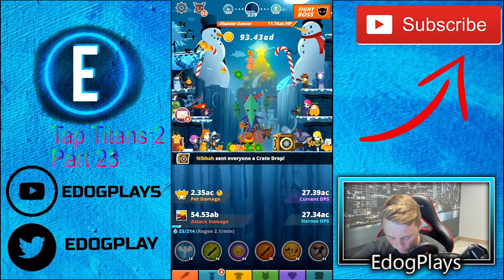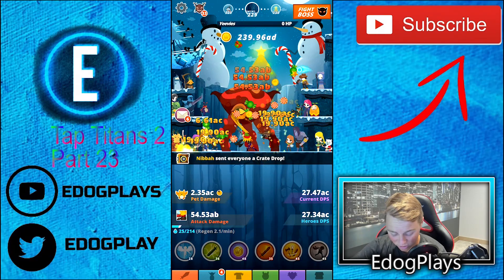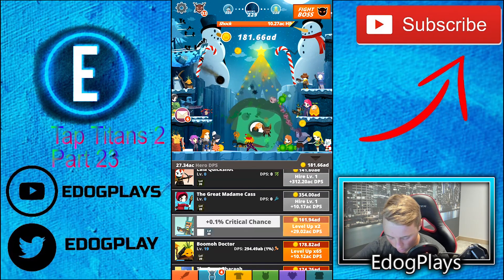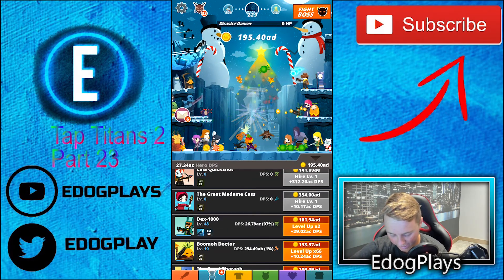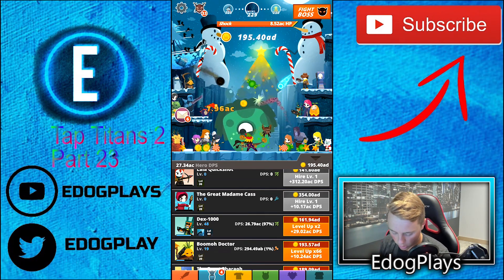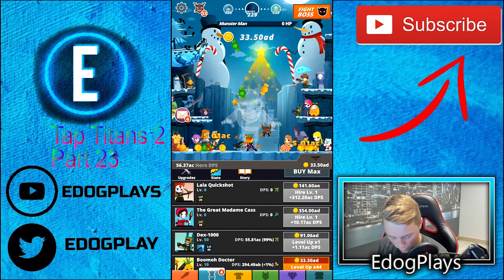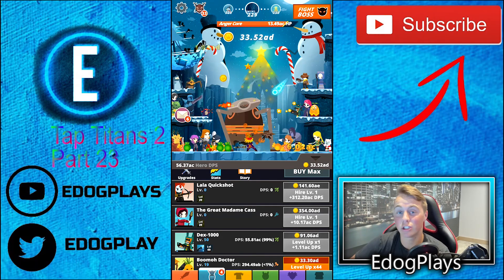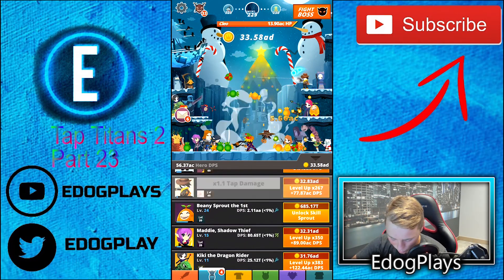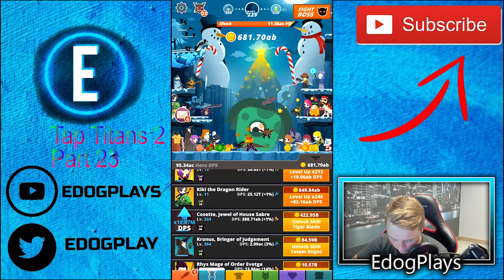Whoa - Bana sent everyone a crate draw! You can send people crate draws? I just got a ton of money! Let's unlock this guy's skill. He was doing 97% - skills don't actually change their damage percentages. We upgraded him again and now he's doing 99% of all of our damage - which is absolutely ridiculous. The guy we just bought this episode and did one upgrade on is now doing 99% of all our damage. Holy moly.